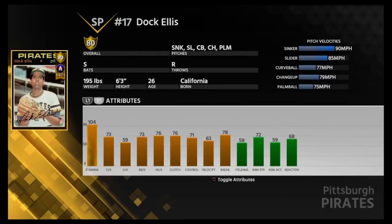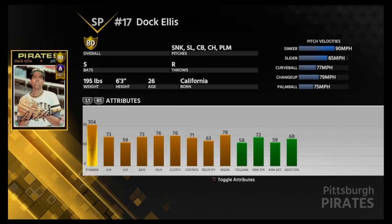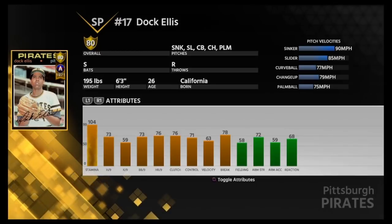Here is Doc Ellis, the gold player you get. The one thing that stands out is he has 104 stamina, which is nice. He has a sinker, slider, curve, changeup, and a palm ball. A palm ball is kind of like a changeup — it's slower — and you may even want to call it like a splitter or forkball. It used to be a pitch back in the day, it's not really a pitch anymore. He was an All-Star in 1871. I'll give him a try — nothing too crazy with the Doc Ellis card.